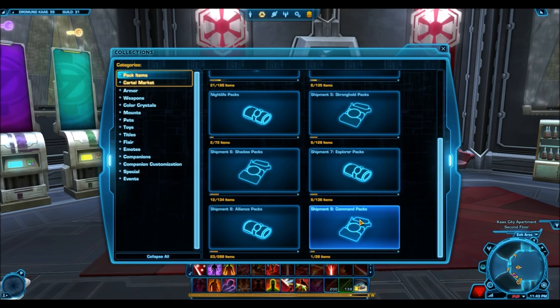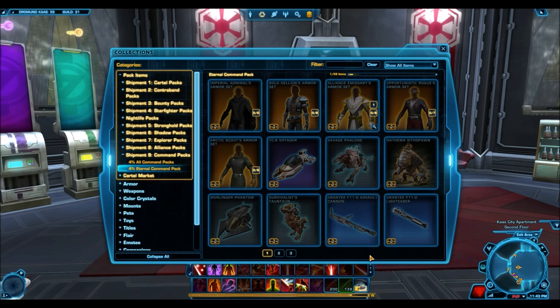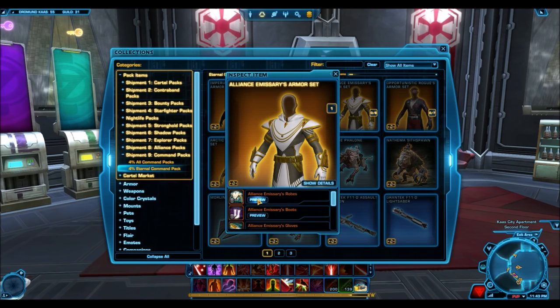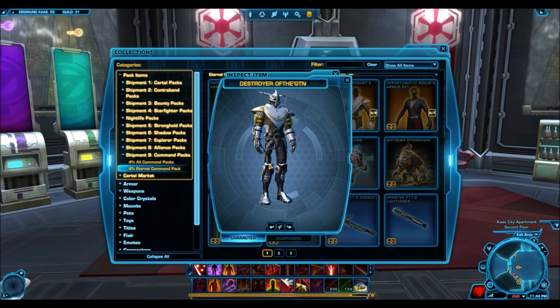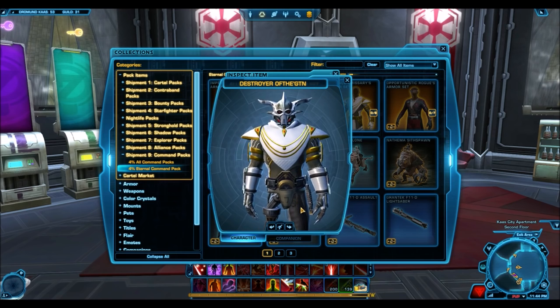Let's look at the new Command Pack as an example. When a new cartel pack is released, you can jump into the Collections tab and find the cartel pack to see all the items that come out of it. Right away for this cartel pack, the Alliance Emissary armor set should pop out to you. It is silver rarity, which means it will be a relatively common drop and you can expect to see low prices on the GTN. It also just looks very nice, and I definitely see people paying high prices for it when the cartel pack is embargoed.